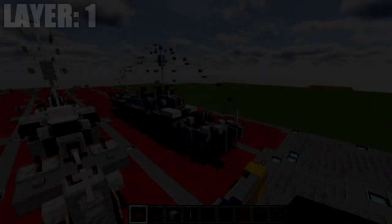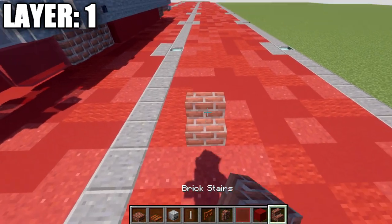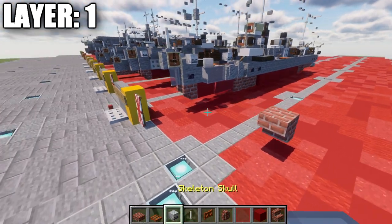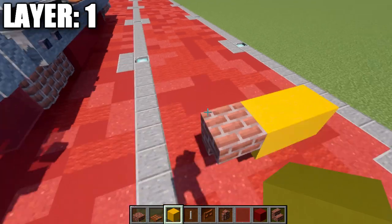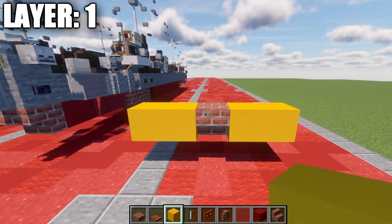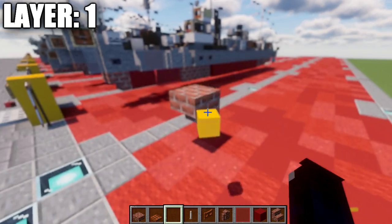Alright guys, moving into our first layer — layer one. To get started we'll be placing down a brick upside-down stair. One thing to mention is that this is going to be in line with your water level. We're going to have our water level where the yellow concrete blocks are, and this brick stair is going to align with that water level so the top of the brick stair should be just barely poking out of the water. With that sorted out, let's continue building.